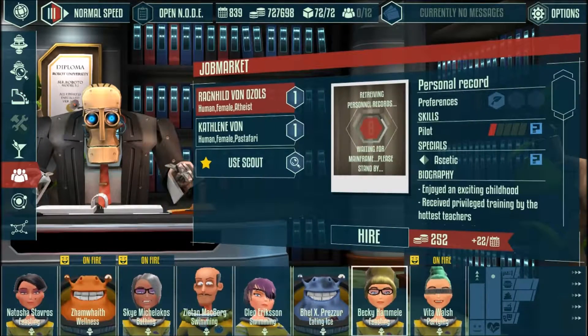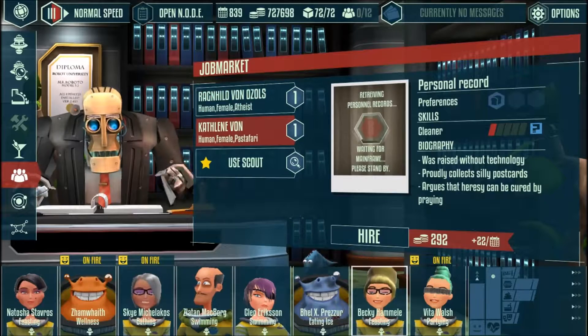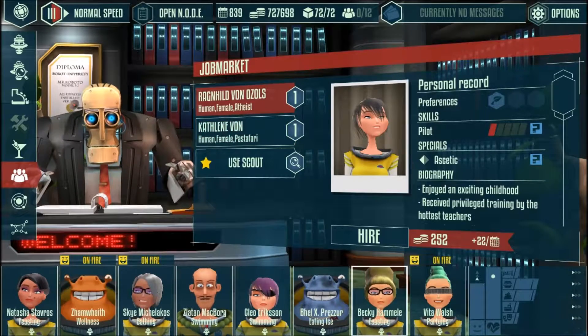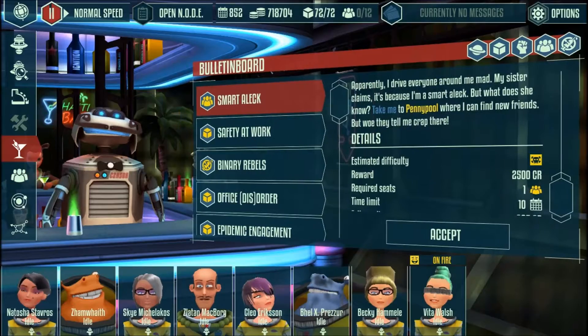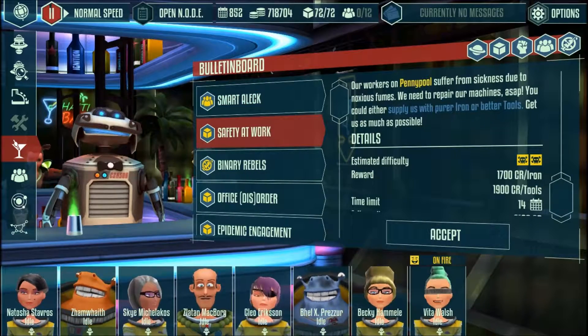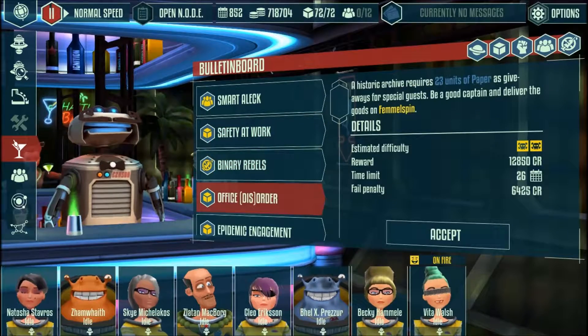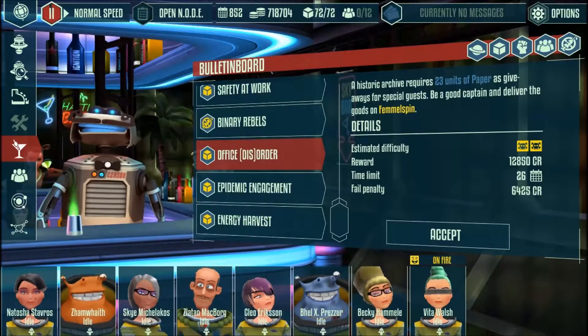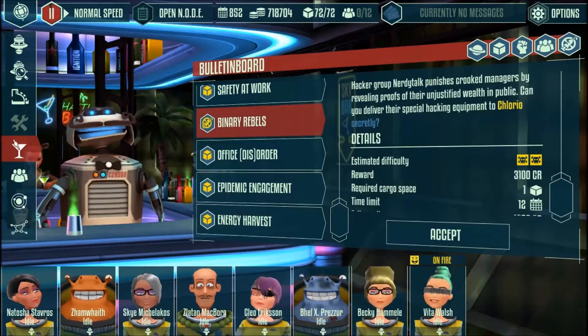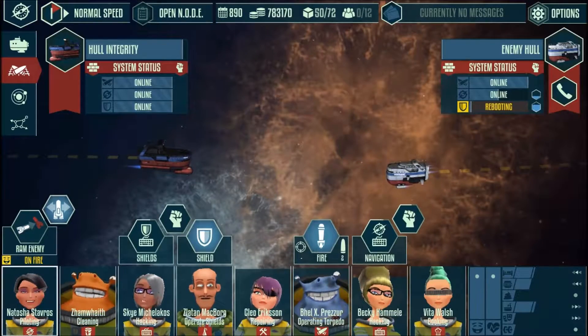You can hire crew members from the local recruitment center, each of them with a different selection of skills and traits. And finally, you can visit the lounge, where you have the option of accepting missions and bounties. You can choose between trading and transport objectives, smuggling jobs, and occasionally requests to hunt down pirates.